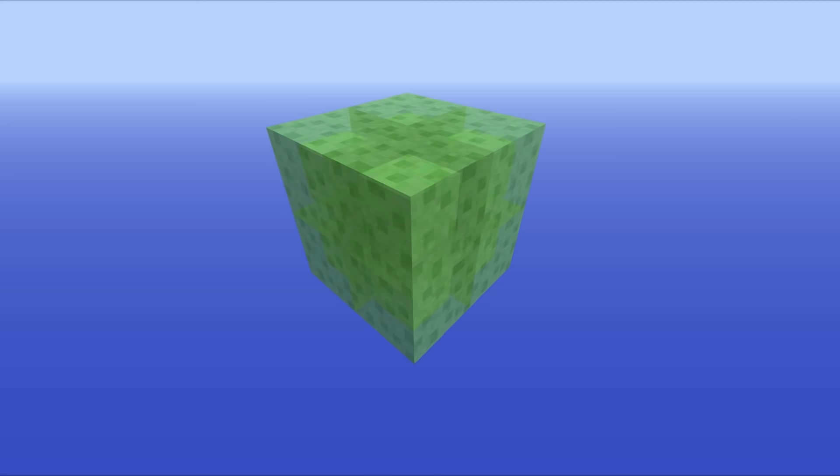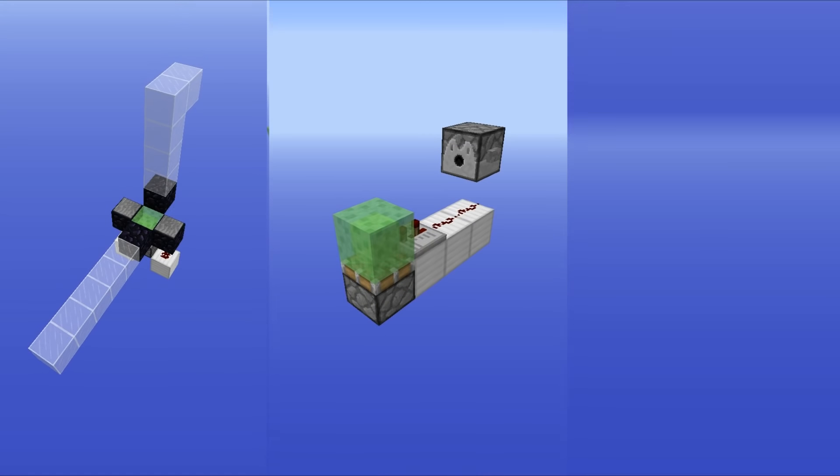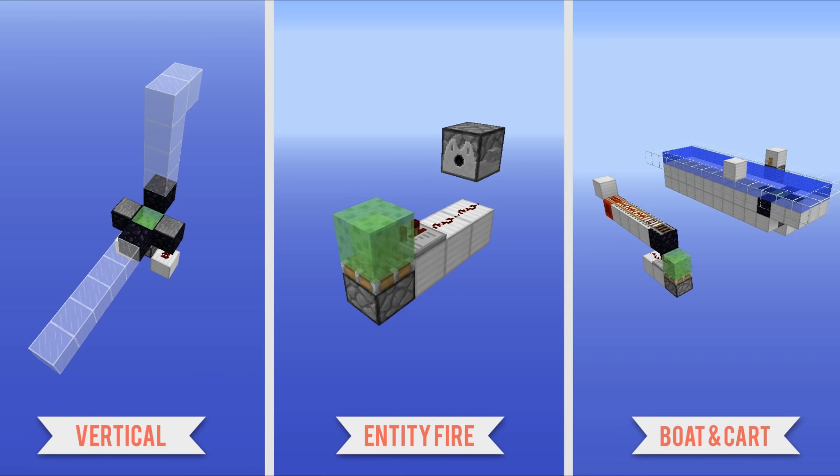Hello everyone, this is Mumbo here. Welcome back and today we're going to be taking a look at a bunch of entity launches using the slime blocks that were added in Minecraft 1.8. What these allow you to do is bounce items and other things off of them, creating some really cool mechanisms, and in this video we're going to be taking a look at a very large number of them.